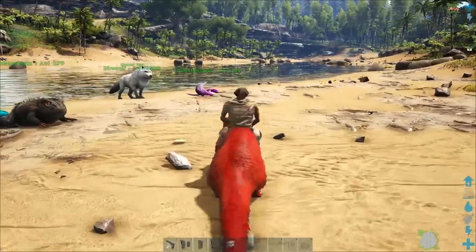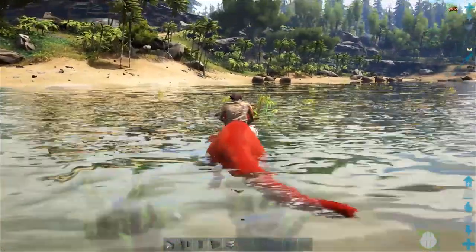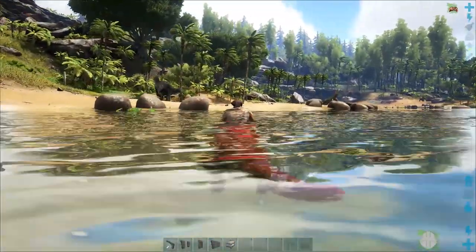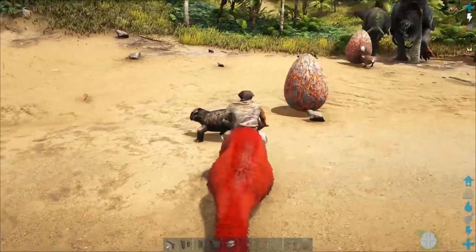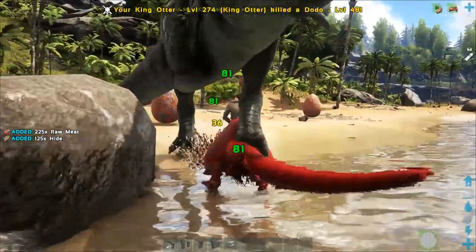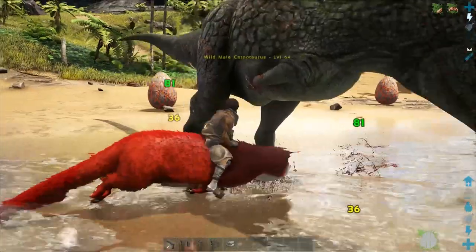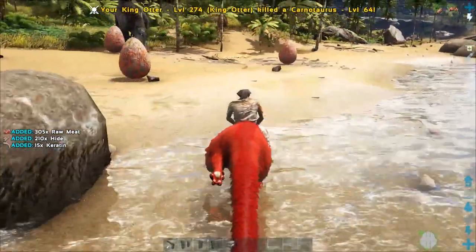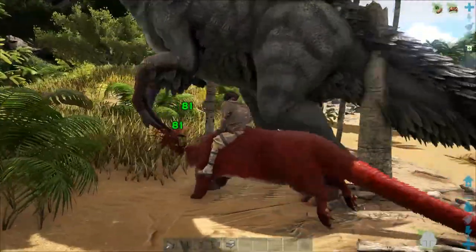It's not nearly as fast as I anticipated, but we're going to put it up against that Therizinosaurus and see how it does. This thing's almost got 10k health — this is truly a super otter. It does 81 damage. Otter versus Carno — epic fight, battle of the ages. Otter's fully going to win! Ain't no thing but a chicken wang. Murderized it. You want some Therizino? Therizino does a little bit more damage than the Carno, but I believe we are going to win. Super freaking otter power!